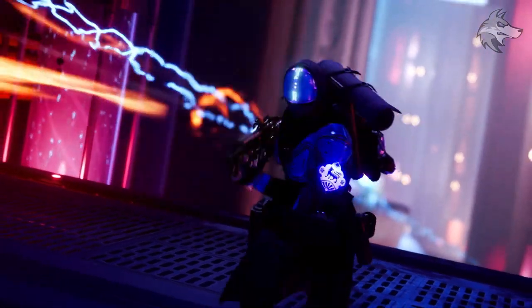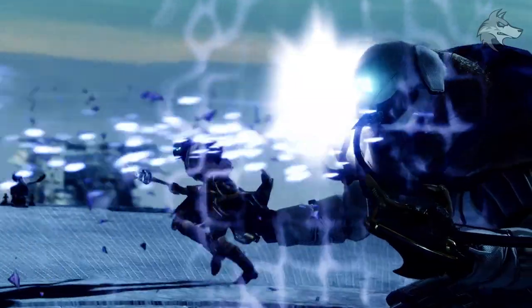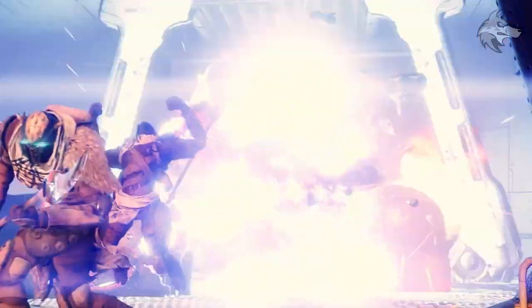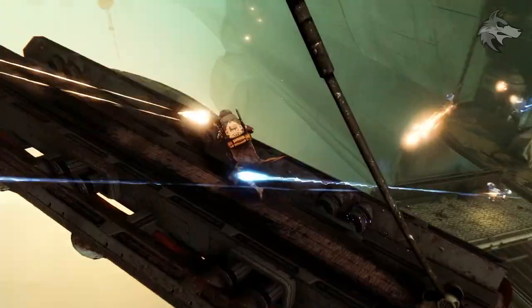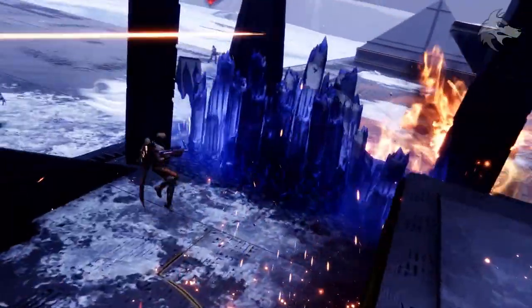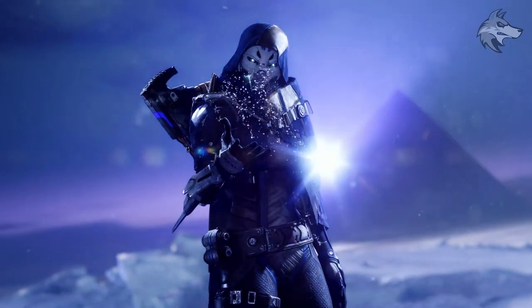We've got a bunch of new visual effects for when the Fallen are actually using stasis abilities — pretty creepy stuff — as well as a general new Fallen skin and the slightly updated theme for the House of Darkness. These are the Fallen specifically seeking the technology inside the pyramid ships. We also see that Vex connection again, with a bunch of Vex including some that have tentacles very similar to Gorgons from the Vault of Glass, all over these kind of pyramid-style structures.